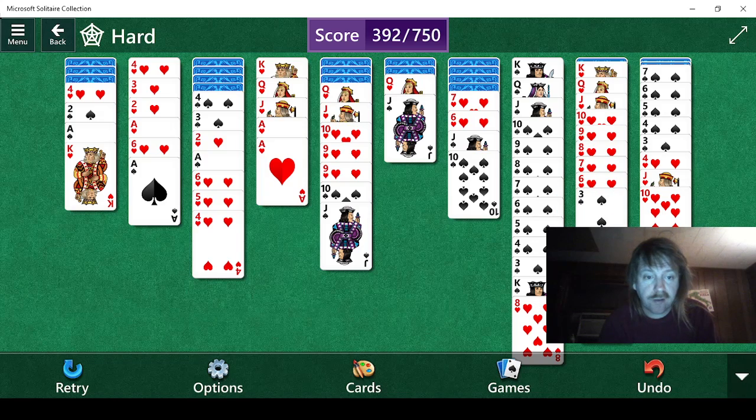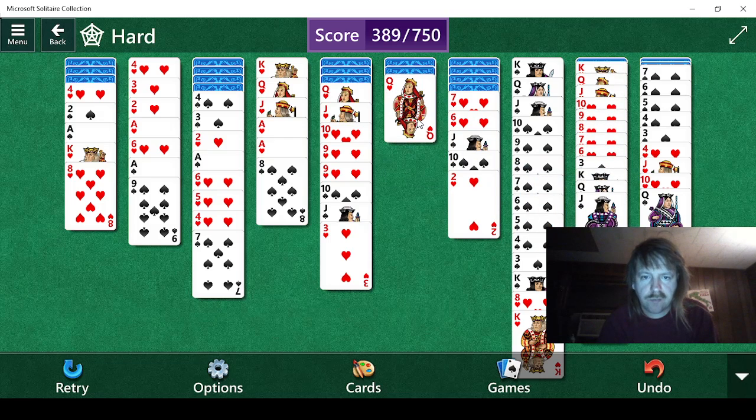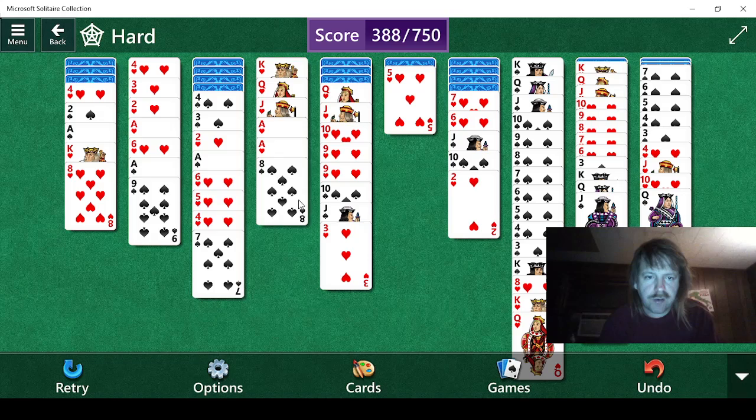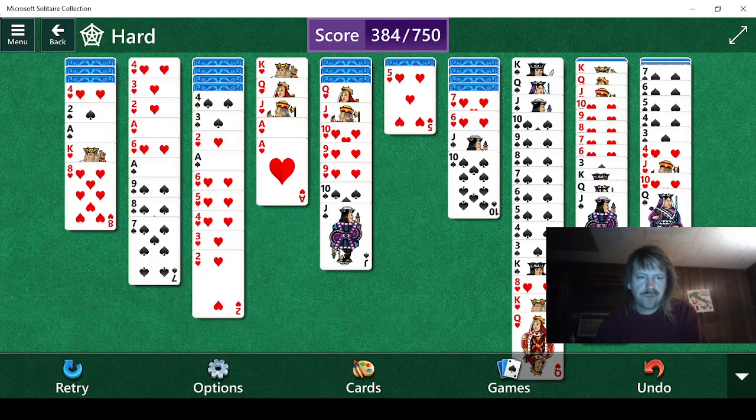We're going to keep that three there, might as well. I think we still want to do that — it leads to a nine, eight, seven. We have a five here, actually. That's interesting. Three, and then two. It would be nice if we could use that five, but there weren't enough sixes.